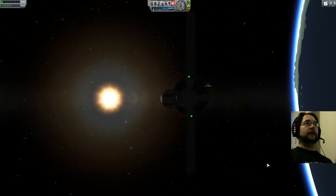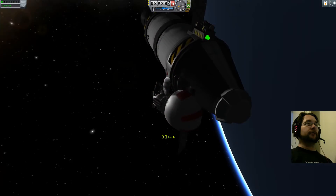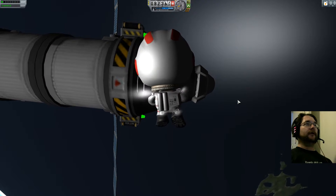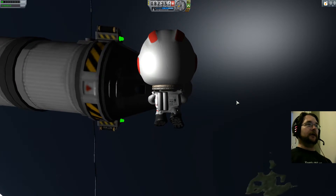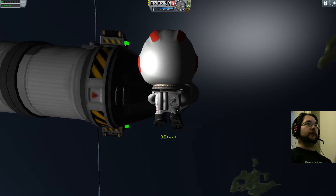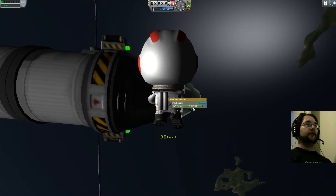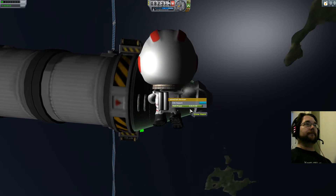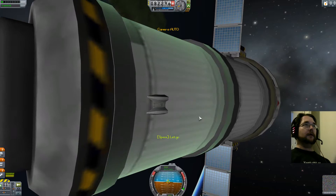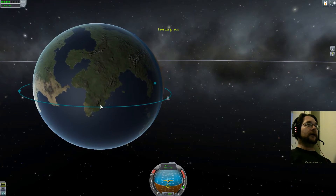We can even tell Jeb to get out for a view. He's floating away from the spacecraft without a tether — hit R for jetpack time! You can scoot around using WASD keys and Q and E to rotate. Of course you have a finite supply of propellant, so it's not good to burn it all up. Let's press F to grab the ladder and then B to get back inside.